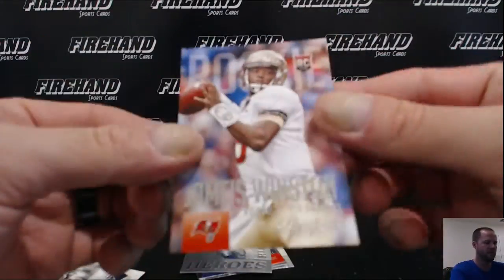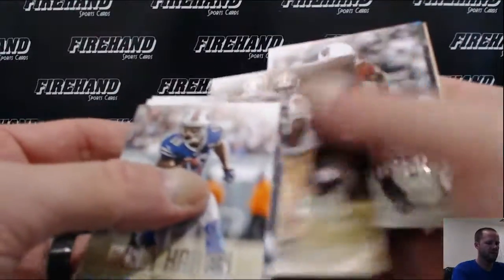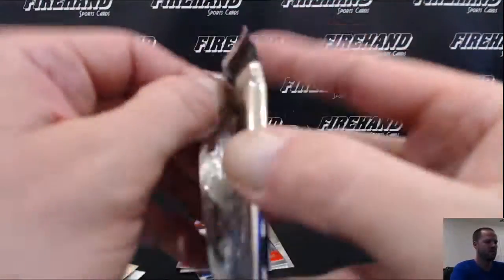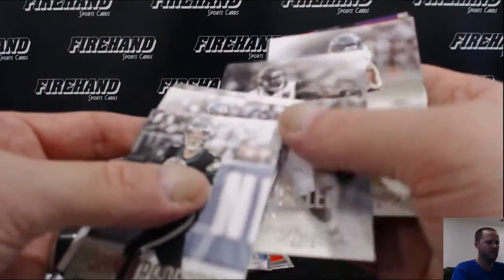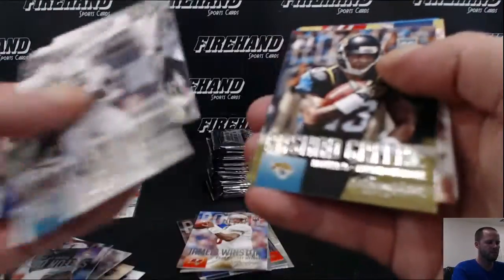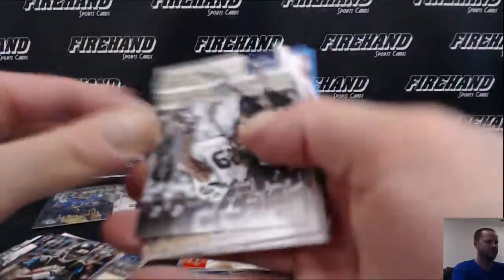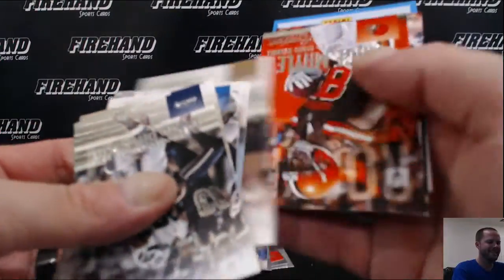Emmett Smith. Jameis Winston. Shad Green Pro Jersey — garbo. Vince Maley Pro Uniform — boom, sick.